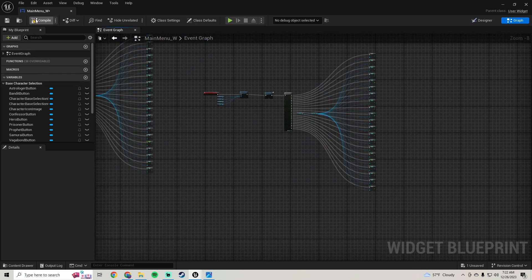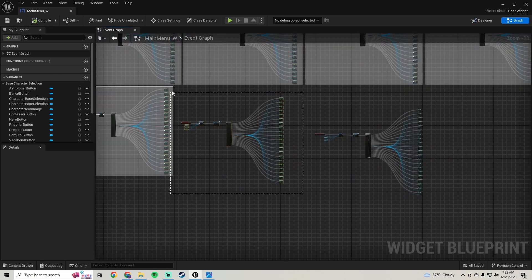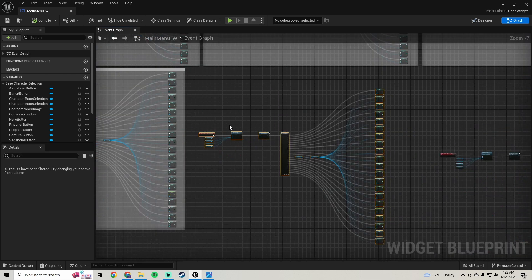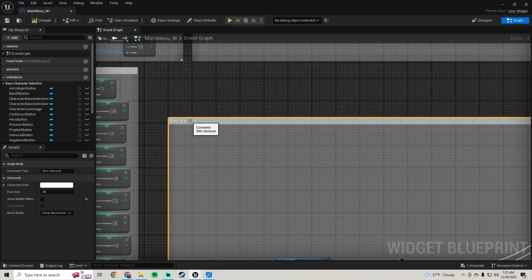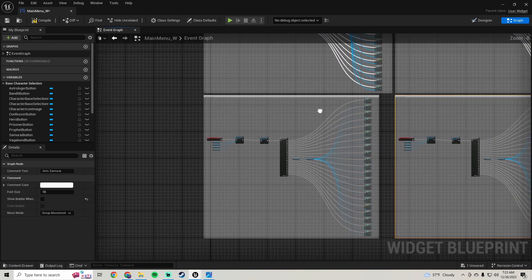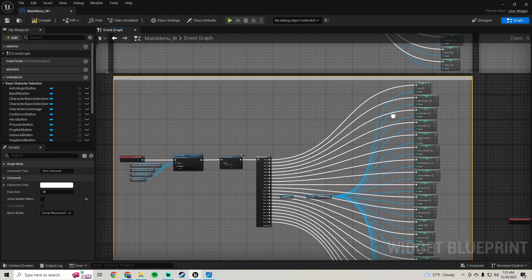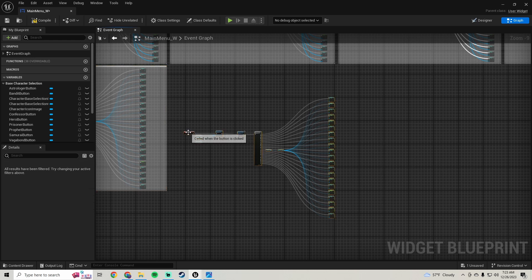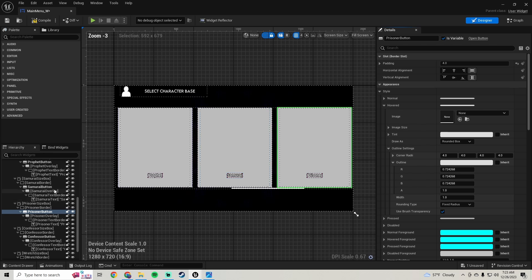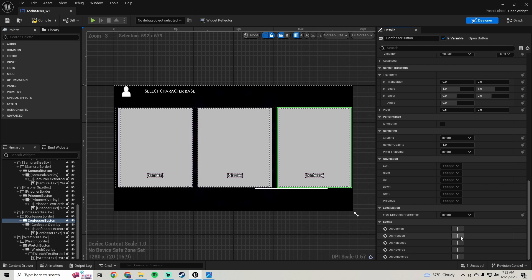We'll compile and save, then go ahead and comment this one — that's our Samurai, so 'Sets Samurai'. Pull it up and pull the edge over. Now we need our next one — it's going to be our Confessor. Go to the Confessor button, go down to the on clicked.